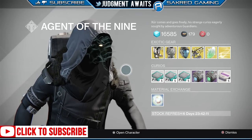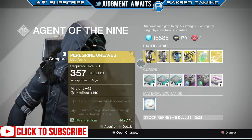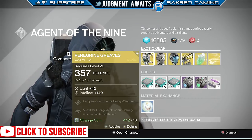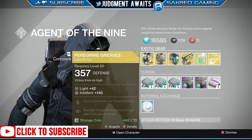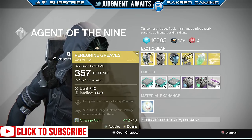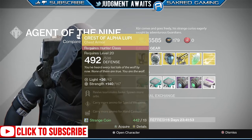I'm hoping for an Icebreaker. Looks like the Peregrine Greaves are up first for the Titan. Intellect 140 — not too bad of a stat roll, max is 160. It carries more ammo for heavy weapons and shoulder charge deals bonus damage while activated in the air. I never use these things. If you're short on coins, I'd hold back — not the greatest thing to use.